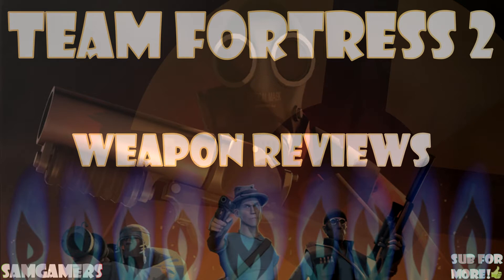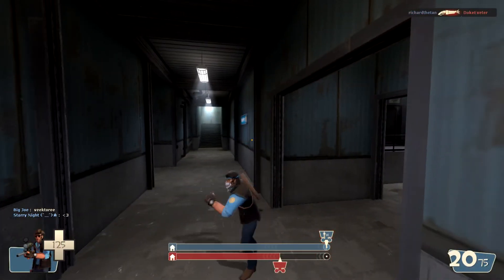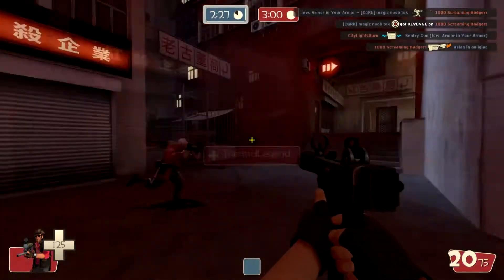First added in the Pyromania update, this diminutive Spitfire looks to be more of a machine pistol than a carbine, potentially taking influence from the TMP or MP5K, with its folding stock, hooded post sights, and apparently tiny caliber — but more on that later.